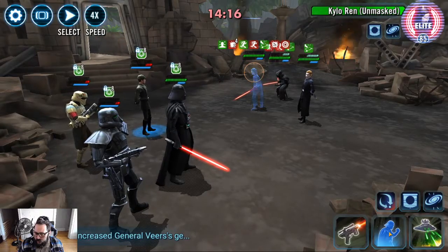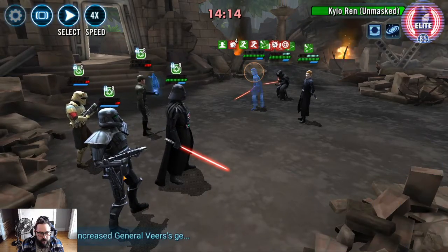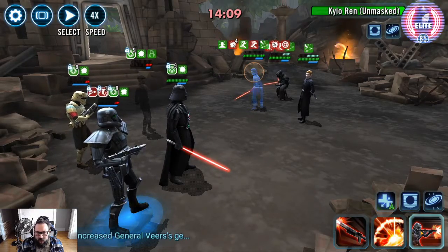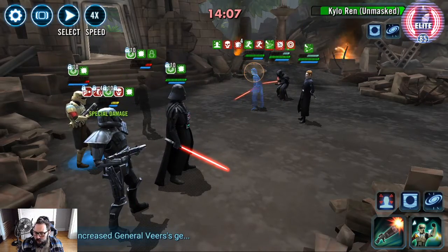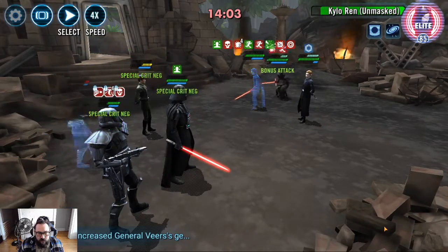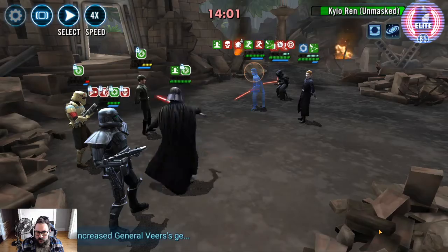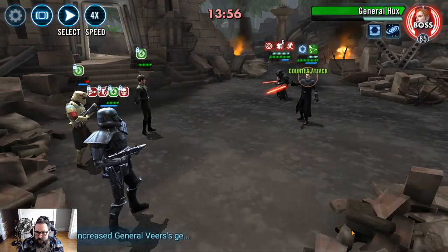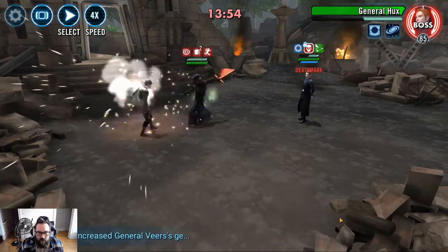Now if we go like this to Death Trooper, they're going to target him, but he'll revive. Put Death Mark on this gentleman. We'll throw a taunt on him for a little extra protection, plus the heal. Not quite there, but we're getting there.